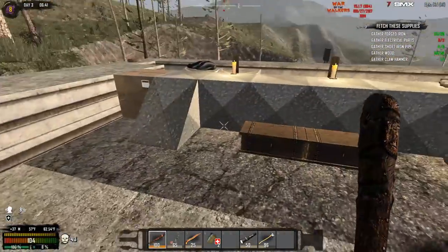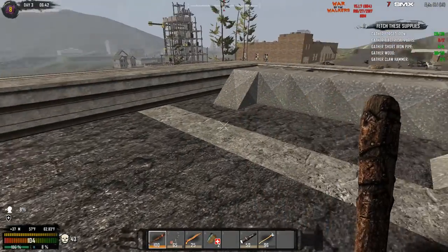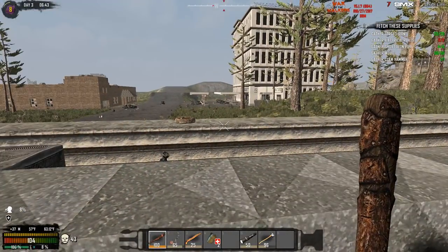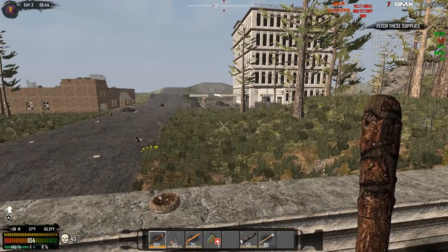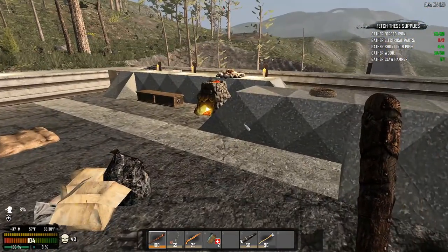Welcome back to my Seven Days to Die War of the Walkers mod let's play. Last video we finished off the bookstore over there, we got all the major books we needed except for the spike club schematic — that's okay. Today we are going to hit up the trader.